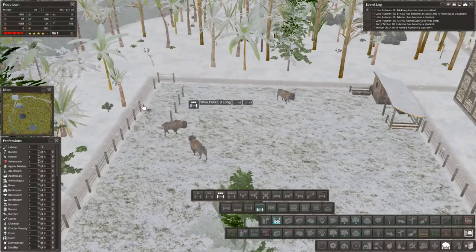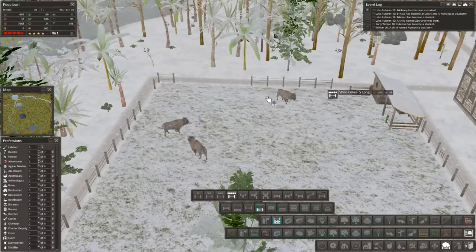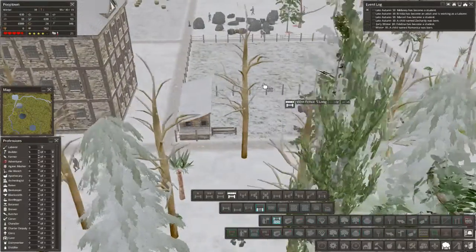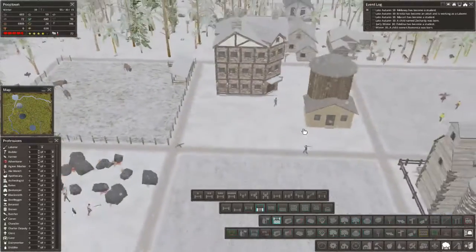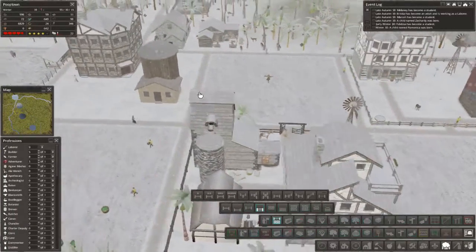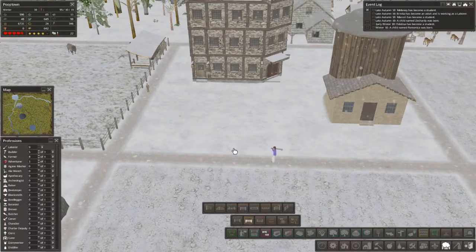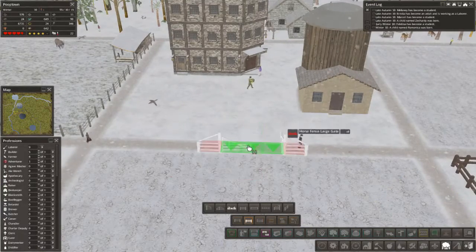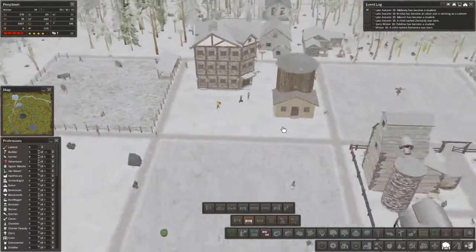It'll ghost right in there. They'll just ghost their way right on in there, nobody will care. Now for this guy, he's the fanciest looking of them all. I mean, these look pretty fancy, very well thought out. But I really like the horse fence here, the white one. I think we'll do the white horse fence. Oh yeah, that looks cool. I like that. Pretty amazing.